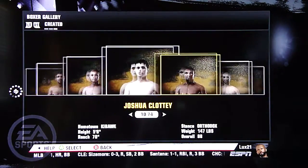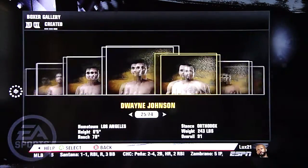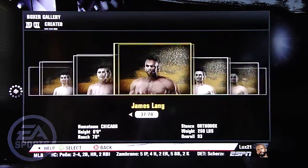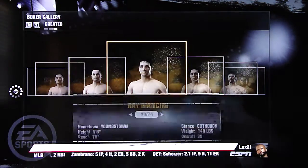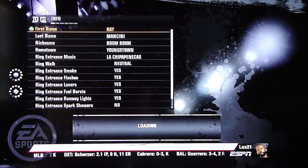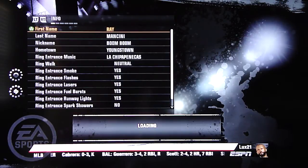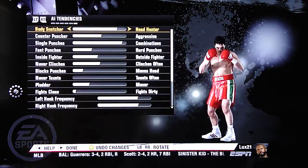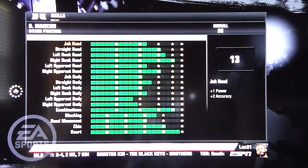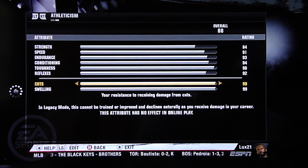Let's go back and check my Ray Boom Boom Mancini to see if that 78 for cuts and 80 for swelling that I gave him actually stayed. I take advantage of this feature — I like this mode where I can save all these boxers and customize them. But if certain parts of the feature are broken, that's a real problem. I have another video coming up about something else in Boxer Share — I didn't want to cram too much into one video.